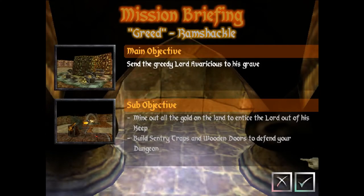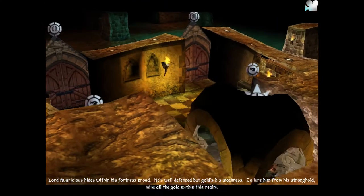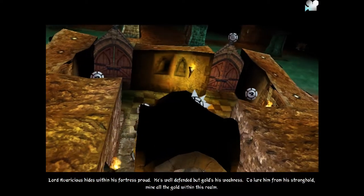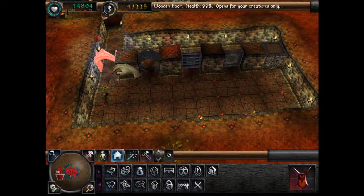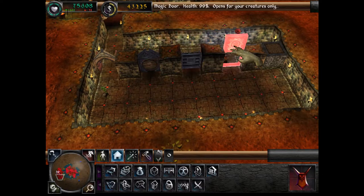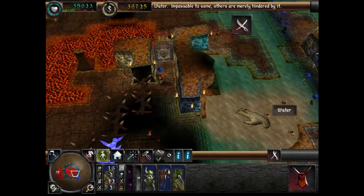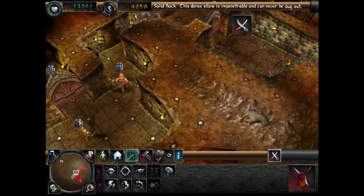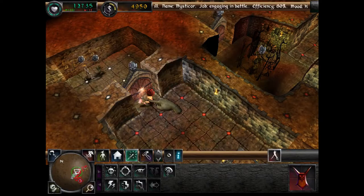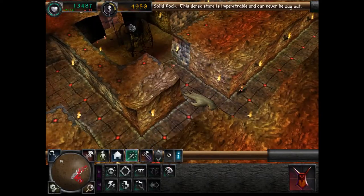The next mission has you mine all the gold to lure out the enemy hero, and is an introduction to traps, also introducing two more buildings. The Workshop is used to create defensive structures ranging from doors to traps. Doors come in wood, bard, steel, magic and hidden varieties. The magic door fires a fireball spell in a straight line when a creature gets close but isn't quite as strong as a steel door. The very useful hidden door disguises itself as normal terrain, tricking enemies into seeing nothing and not attacking it — very useful for sneaking around the map.